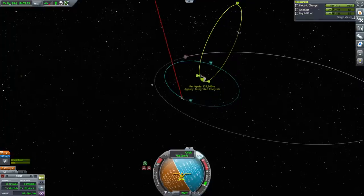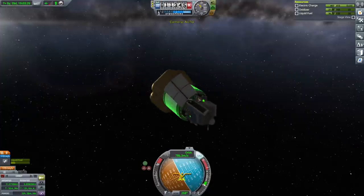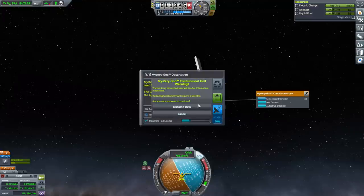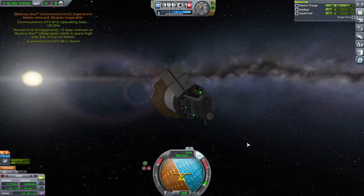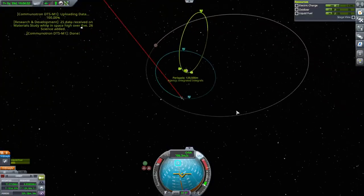We could get to Gilly pretty easily though — there's other science. Should we do the Mystery Goo here? I think we'll just do the Mystery Goo here first and transmit. We should be able to transmit that without recharging. We are oriented badly. We could go to Gilly, but I think I'll wrap it up for this video and think about what to do with this next time. Maybe I'll come up with some weird orbital maneuver that could allow us to go from this orbit to that orbit with the delta-V we've got.